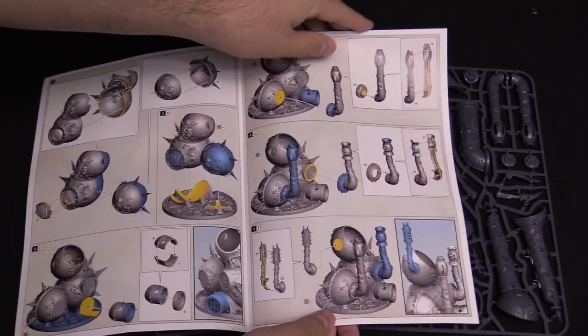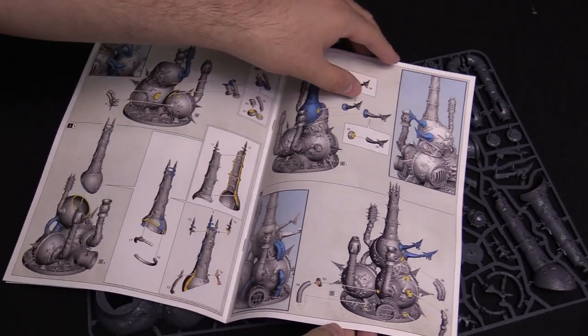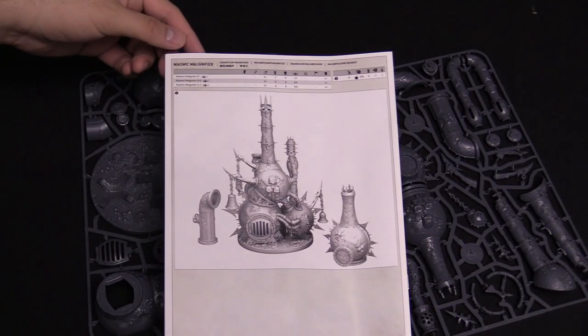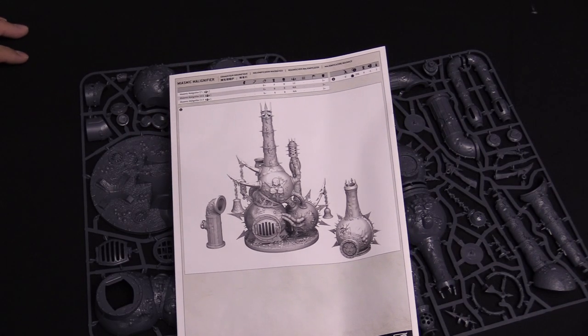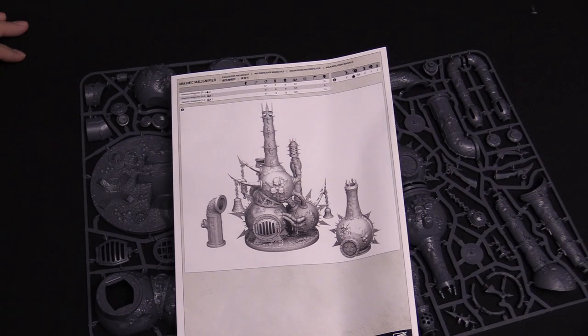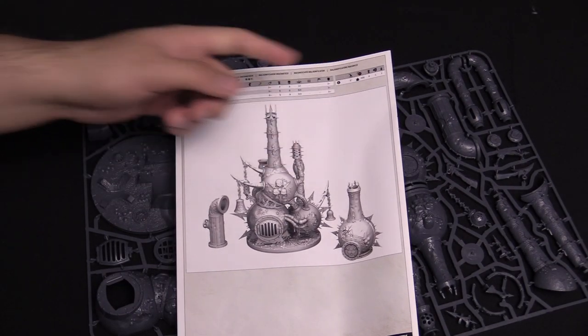Full color instructions. Pretty simple to go through — not a whole lot of shock there. It does have stats. You can blow this up, by the way. It looks like it's got 12 wounds, so you may actually want to do that. It's got a ballistic skill of six, which is okay. And it's got a bombard attack too — that's neat.